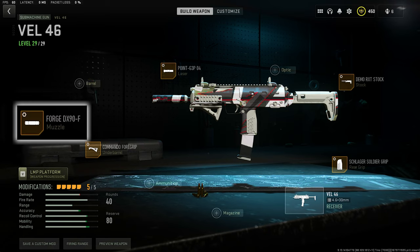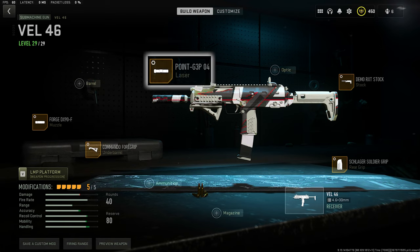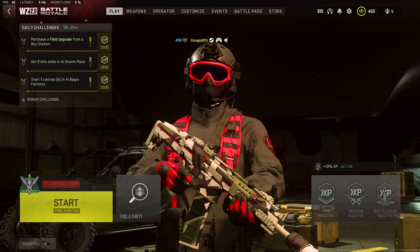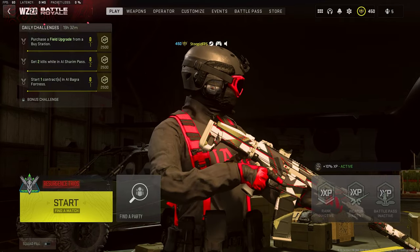For the MP7, I'm running the Forge DX90F Muzzle, the Commando Foregrip Underbarrel, the Point G3P04 Laser, the Demo RXT Stock, and the Schlager Soldier Grip. Tuning is personal preference, but this is what I run for my MP7 and what you guys see me fry with. If you guys are gonna use that class, hopefully you guys have some burners and go on some crazy win streaks.